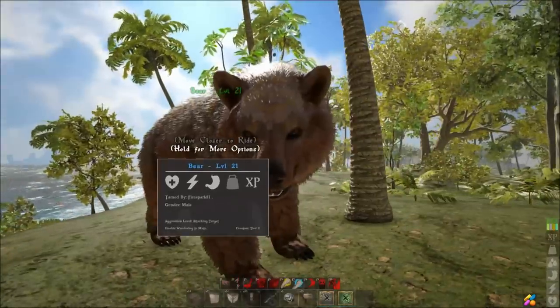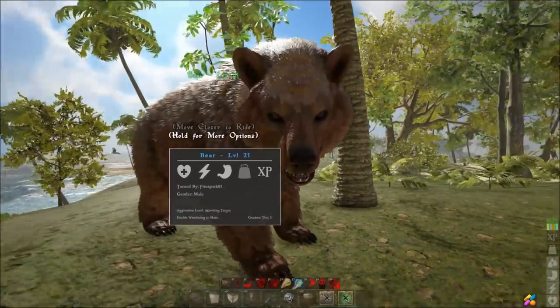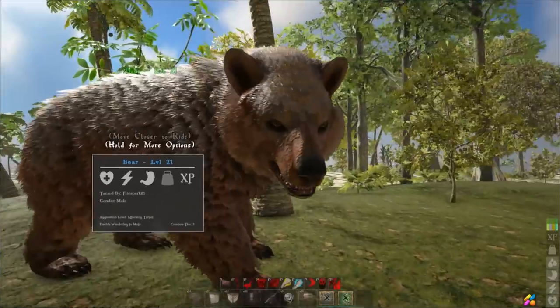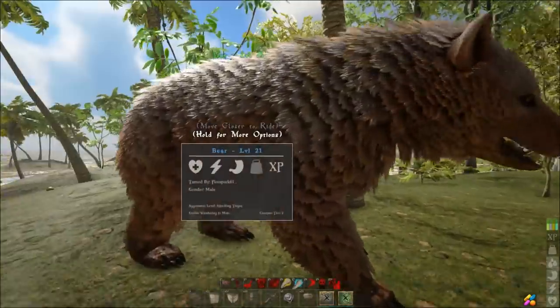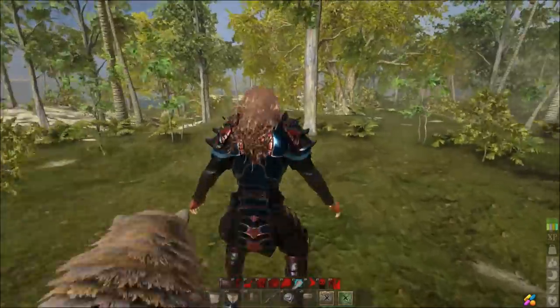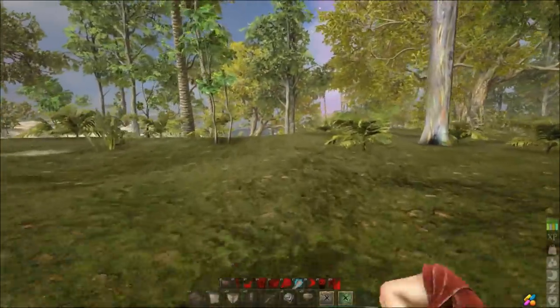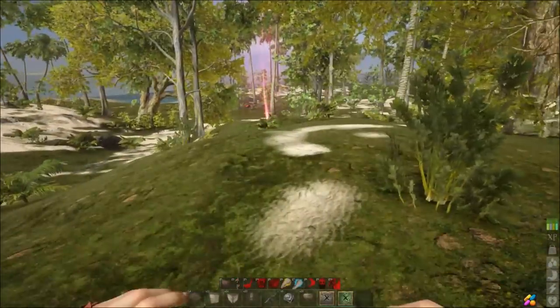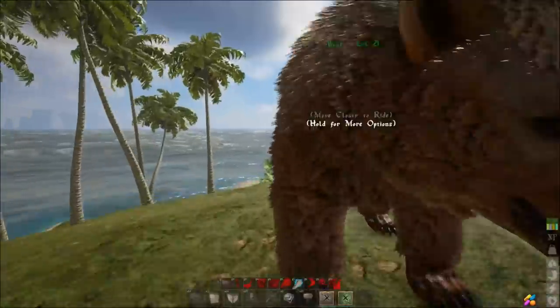The first and probably easiest way is just to get a decent level bear — like this one, started out at level 10 and it's 21 now. Probably a level 10 would work. As you level it, level health and damage, and that's going to make this a heck of a lot easier on you. We've got one right up here, you can see it right there.